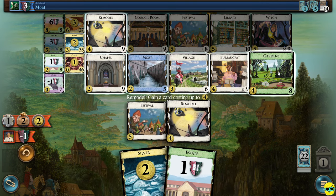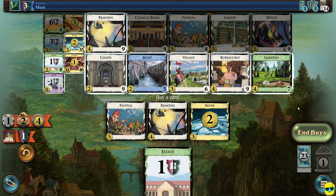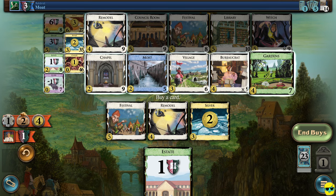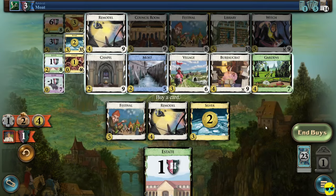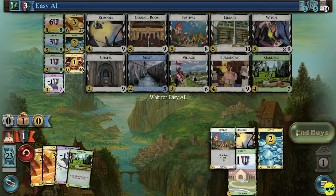We'll go ahead and play treasures — we have four money to spend. I could get another garden if I want to start flipping toward victory points, but I'm going to buy a silver. We have another buy but we're not going to buy anything with just one money left. Now we've got a good turn — we can immediately remodel this curse to get rid of it and gain something that costs two. I'll gain an estate — it's not great but it's a net gain of two victory points.